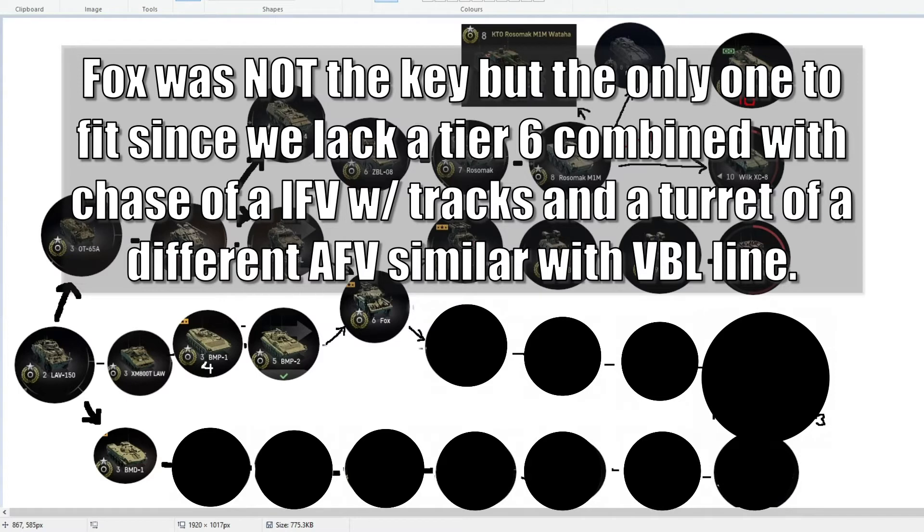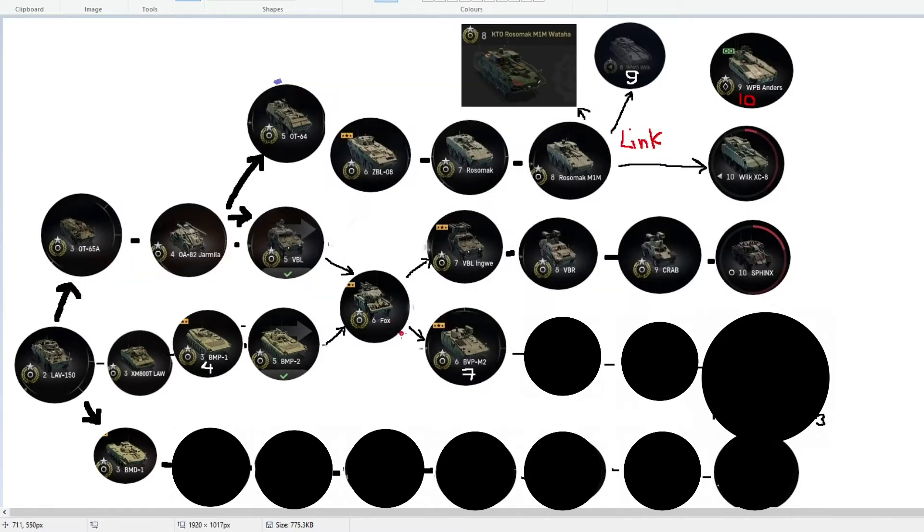The line now changes — we have the BVPM2, which is a better version of the BMP2, but this tank is going to be at tier 7. I always said in my early live streams that the tier 6 BVP is much better than a tier 6 and needs to be changed. That's why I moved it from the Rosomac line and placed it here, because this tank is even equal to the Rosomac at tier 8. It has tracks, a different design, a different approach — you can play very aggressively, it has infantry abilities, and so on. It's not similar to a tier 6 position and not very similar to the Rosomac either, so this is a different line we have to keep.